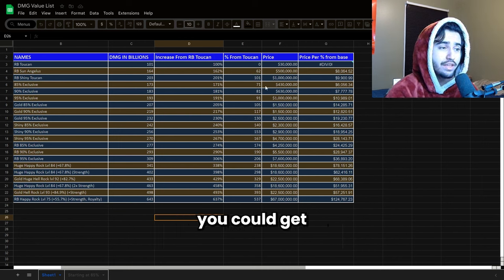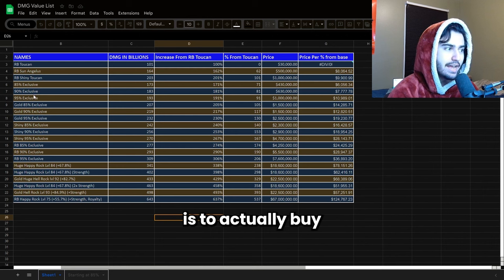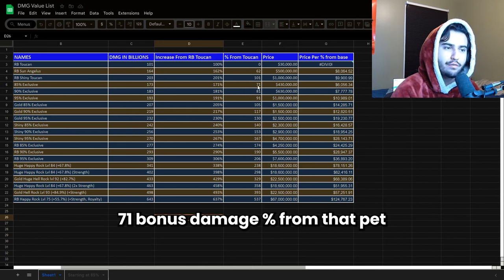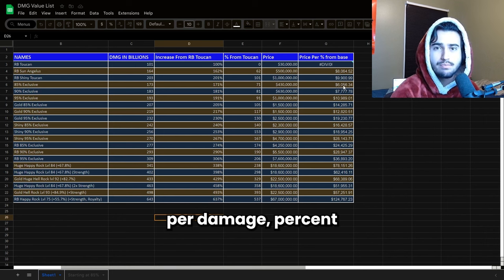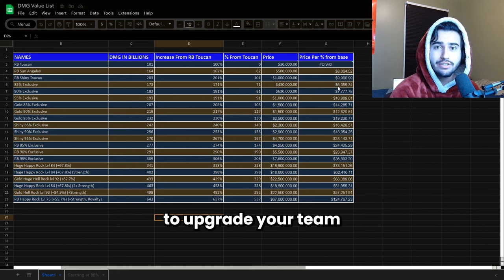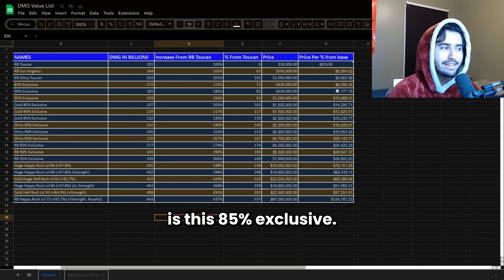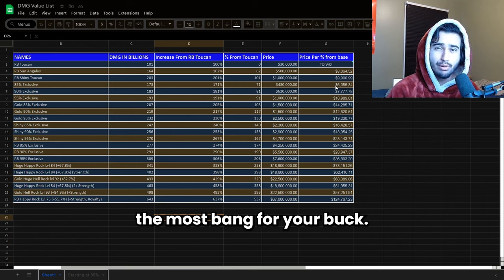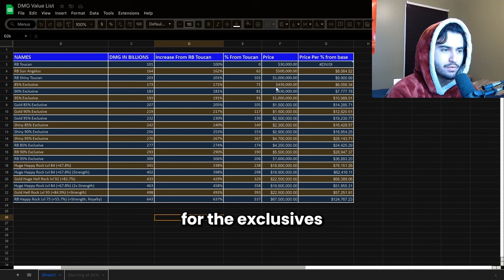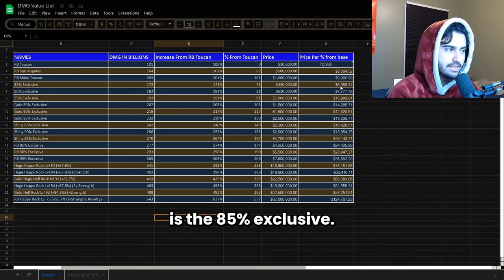The best value you could get to increase your damage from a rainbow toucan, if you have a rainbow shiny toucan on your team, is to actually buy an 85% exclusive. The 85% exclusive is going to give you 71 bonus damage from that pet and it's going to cost you about 6,000 diamonds per damage percent that you're getting increased. Basically, if you're going to upgrade your team and you just have a rainbow shiny toucan and all rainbow toucans, the best value thing you can buy is this 85% exclusive — it's going to give you the most bang for your buck.